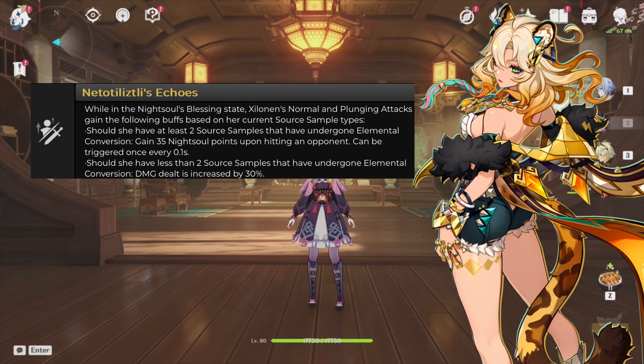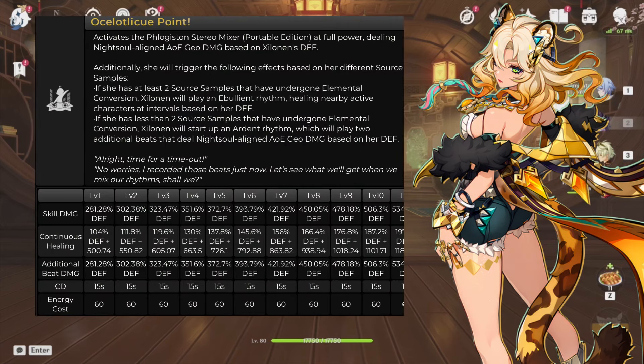So how does she heal? Within her burst, it's kind of crazy. She activates her DJ self and deals AoE Geo damage based on her defense. If she has at least 2 Source Samples that are not Geo, she will heal nearby characters based on her defense. If she only has 0 or 1 non-Geo samplers, she will deal even more damage on top of this. And the burst only costs 60 energy. This is just too insane — she can either be a DPS or a healer and buffer.